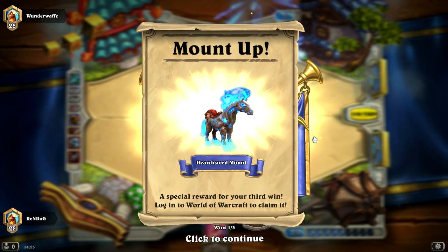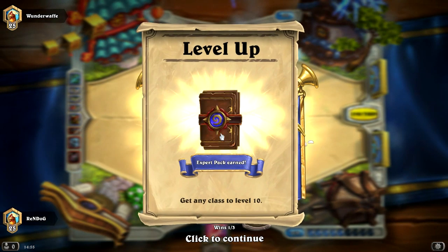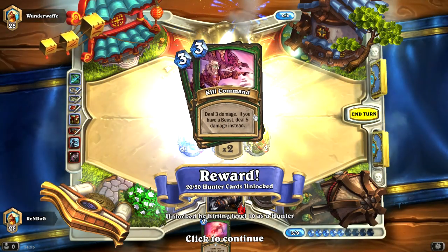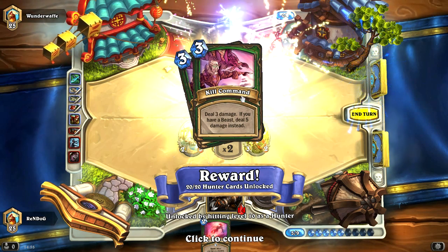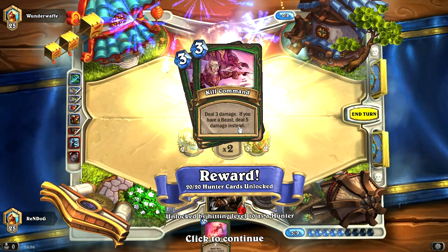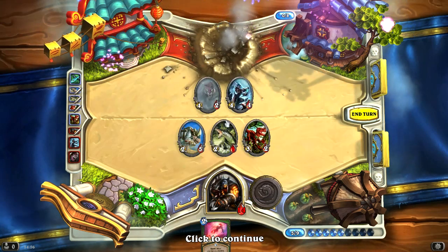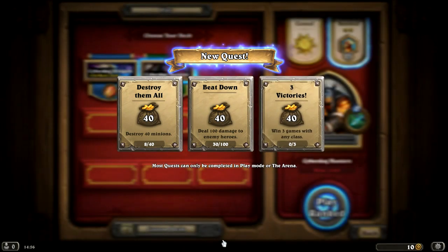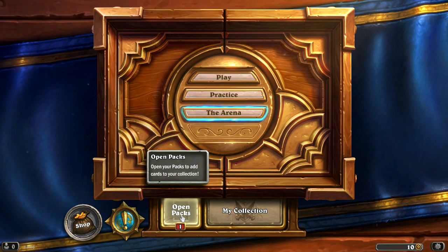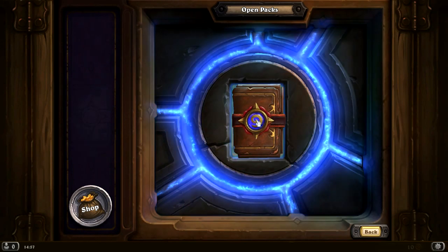Let's have a look at what we just won. Mount up! A Hearthstone mount — a special reward for your third win, log into World of Warcraft to claim it. We just picked up our pack. And we just picked up a brand new card called Kill Command: deal three damage; if you have a beast, deal five damage instead. That is an absolutely excellent removal spell. I don't know how we're going to get it into our deck, but we absolutely need to.